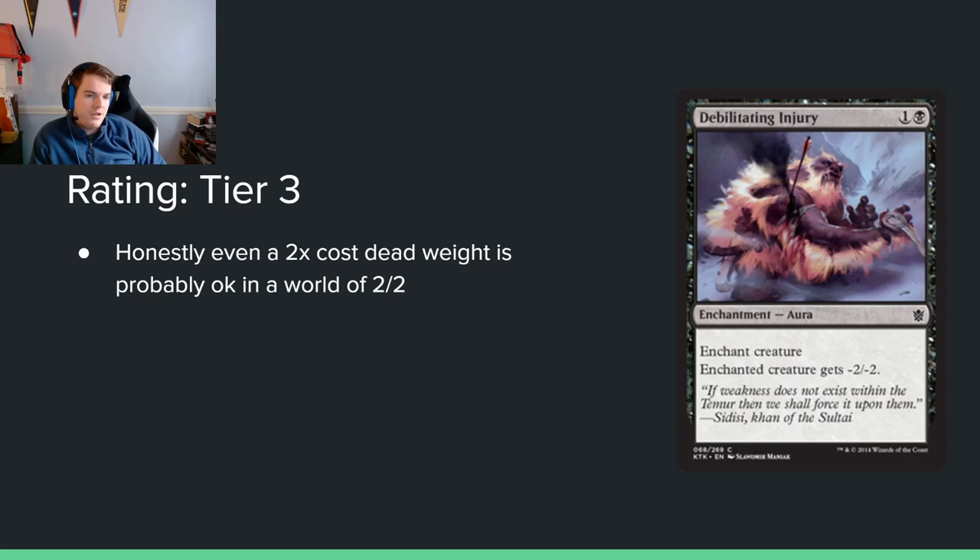Debilitating Injury: 1 and a black for an enchantment. Enchanted creature gets minus 2, minus 2. So it's like a 2-mana Deadweight. In a set with morph, a 2-mana Deadweight is still really good. Your opponent can flip their morph creature in response and it might not die, which is a consideration. But the fact that you can just blow up their 3-mana play with a removal spell — and removal is scarce — means I think it's going to be decent. It also feeds the graveyard for delve, so cheap interaction is just good.